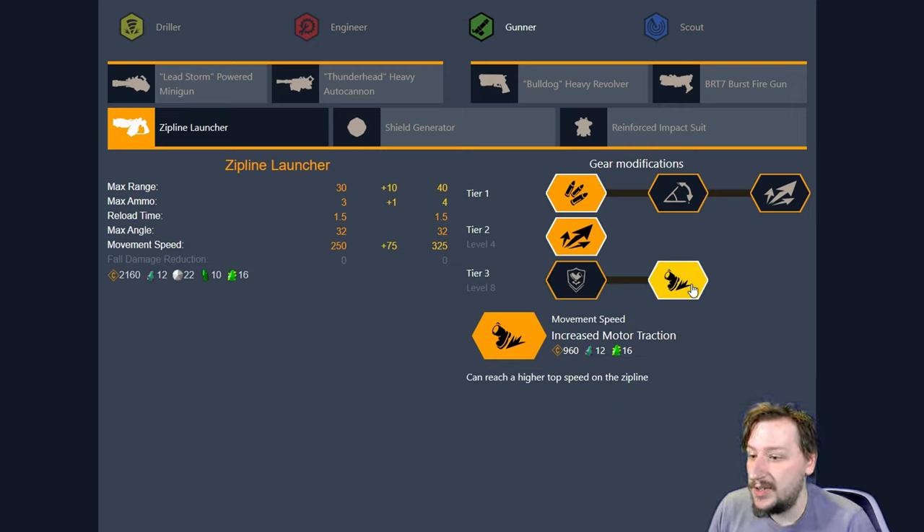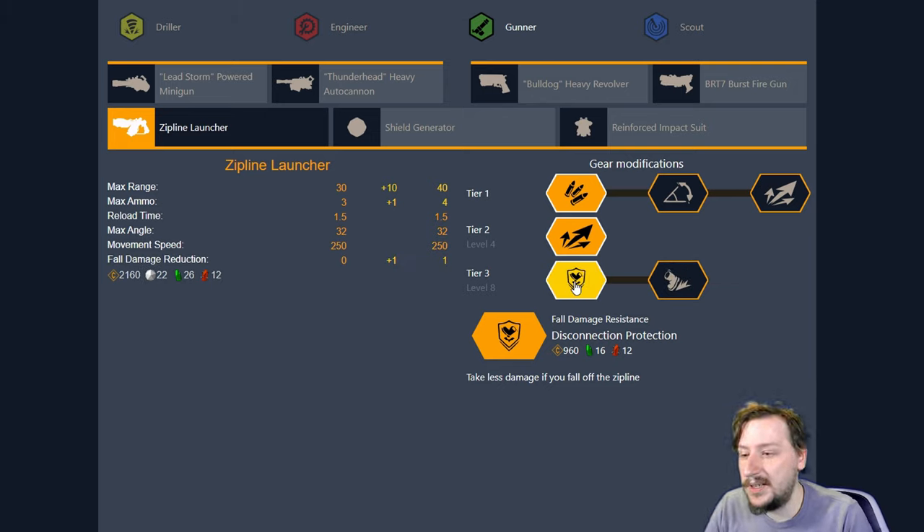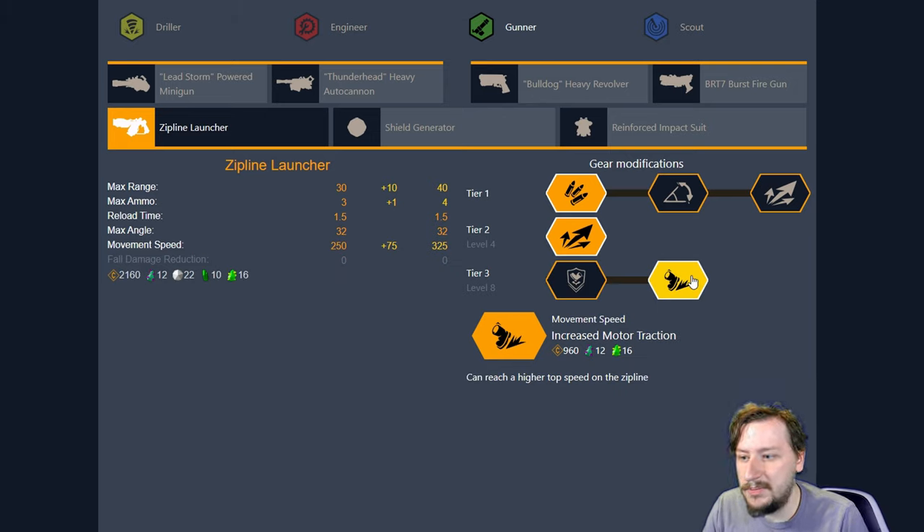Your other option is Increased Motor Traction. This makes it so you have a higher top speed on the Zipline, going from 250 to 325. Moving faster on the Zipline is always nice, especially if you're running the minigun overclock that makes it so you can't move. Using the Ziplines is a good way to move back and forth and fire into crowds or into a single large target. I usually go with Disconnection Protection, but Increased Motor Traction is also really good, so it's your call here.